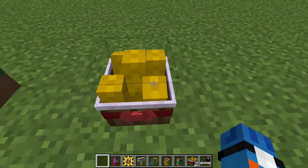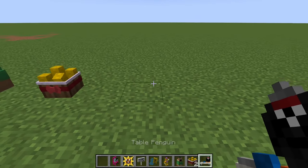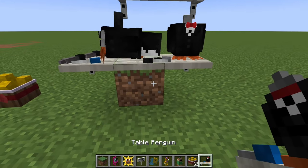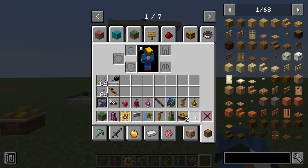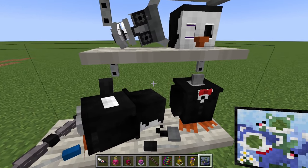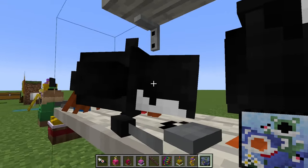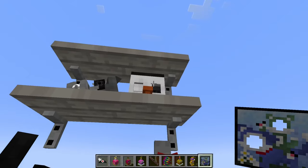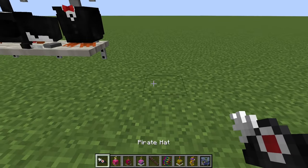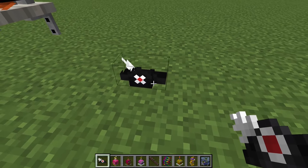Here we have a Five Nights at Candy's table — well, a shelf — which looks pretty cool. It has a bunch of the penguin parts on it. Poor penguin, don't worry, you will be used soon enough, probably. We have this pirate hat, which looks pretty cool. I don't think you can wear it, but it is a nice little decoration.